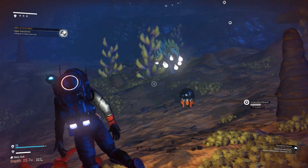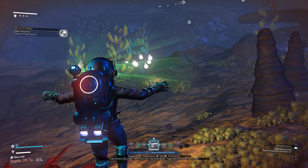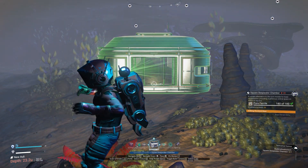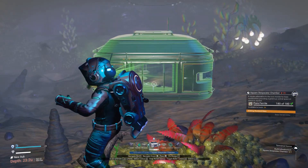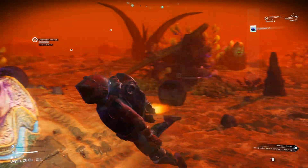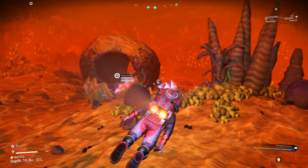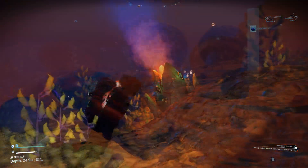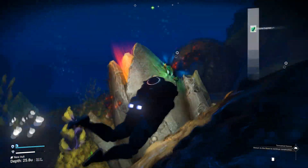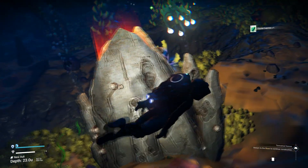You're going to need a decent stack of pure ferrite, magnetized ferrite, some glass, sodium, and ferrite dust. Alongside these basic materials you will also want to grab some living pearls and crystal sulfide. These can be found in the underwater section we'll be going to — from armored clams and these little volcano jets. Five of each was more than enough for any of these builds.